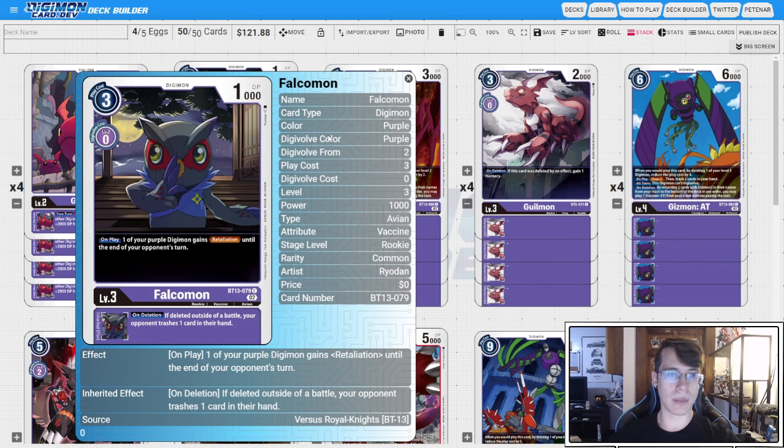We don't really have a lot of removal, so Falcomon is a really good way for us to swing over a suspended body on the opponent's board that might be blocking us from executing our combo. I like to run it as a two-of because it's a really nice tech piece.